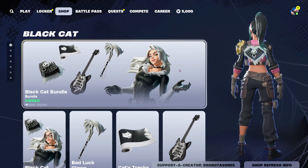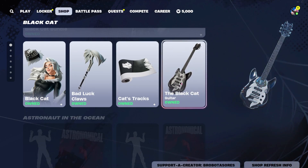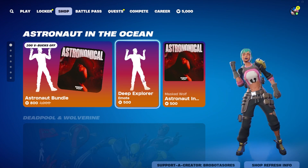We also still have Black Cat available. If you'd like her whole bundle, it is 2300 V-Bucks. Her skin is 1500 V-Bucks, her pickaxe is 800, the wrap is 500, and her guitar is 800 as well.